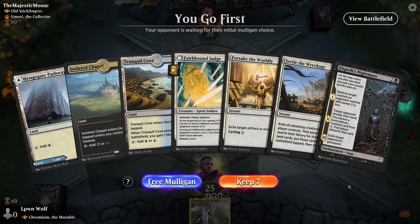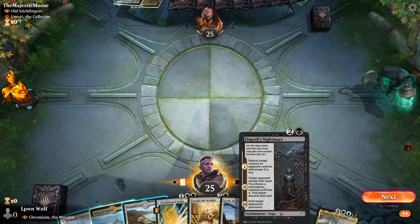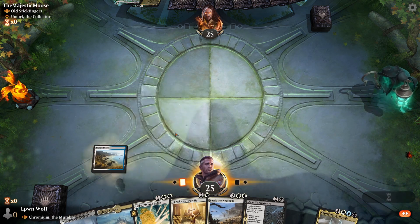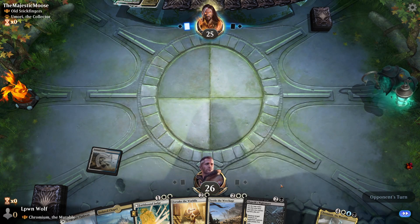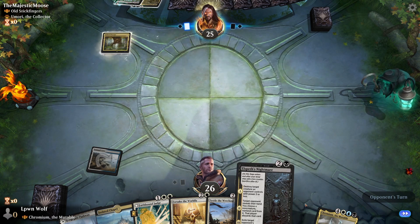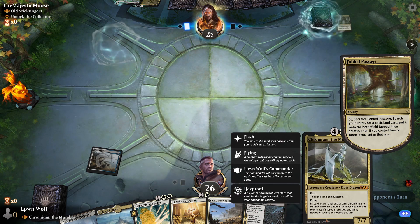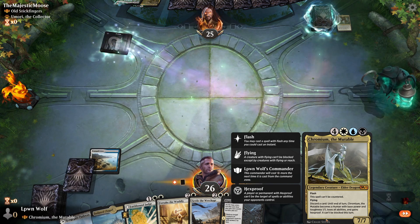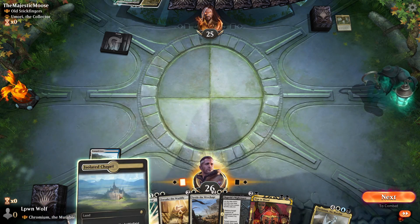We go first against old Stickfingers — this is a fantastic hand to face Stickfingers because they're going to be a graveyard deck with Golgari stuff. We've got Elspeth's Nightmare, where stage 3 exiles the opponent's graveyard, which is really handy. I've tried to include quite a few sagas in the deck — about 8 or 9 — because you want to be hitting a lot of value in a control deck like this. Chromium is a strange control finisher because it comes in with absolutely no value. If you spend 7 mana and he dies, you've just wasted your turn.